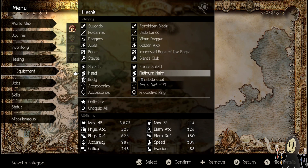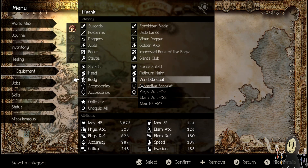The next one is going to be the Platinum Helm and the Vendetta Coat. I've decided to use the Vendetta Coat so I can give myself more HP. I think I'm going to be foregoing using Saving Grace, the Cleric Skill, for this particular fight.